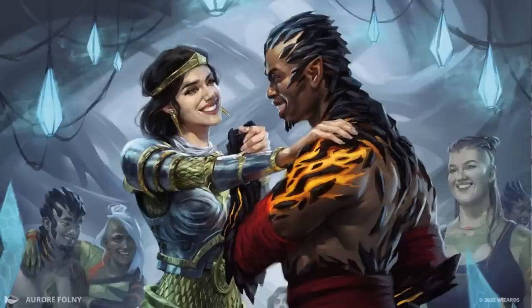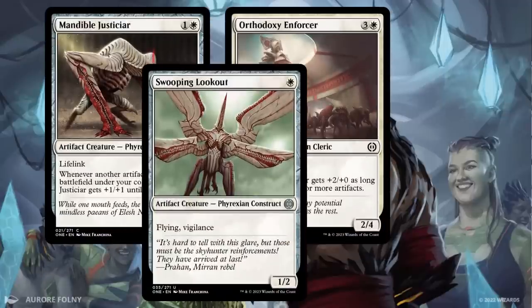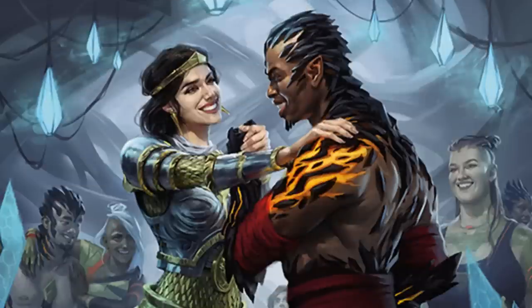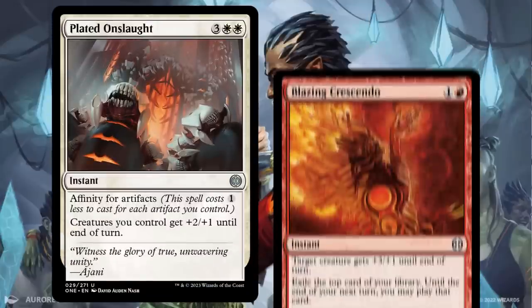Every good deck with equipment needs creatures to carry them. In this set, that includes Mandible Justiciar, Orthodoxy Enforcer, Swooping Lookout, Cacophony Scamp, and an endless string of mere Kinsmiths. Lastly, don't forget that aggressive decks like combat tricks. Resistance Reunited protects all your equipped creatures, but you can also do work with Plated Onslaught or Blazing Crescendo.